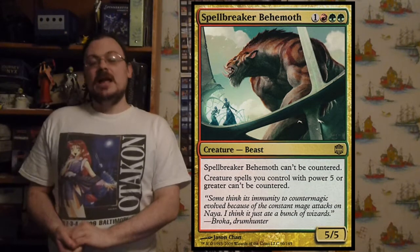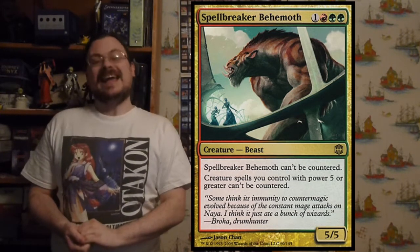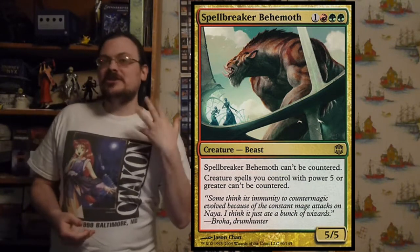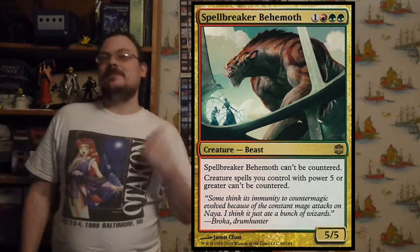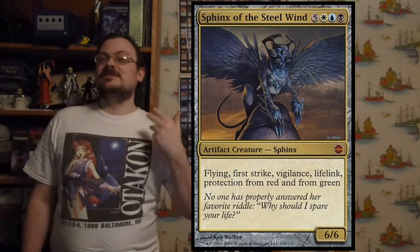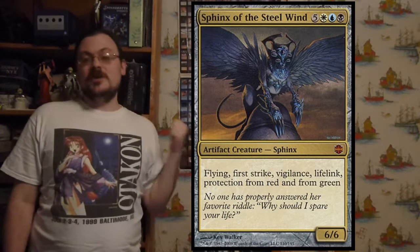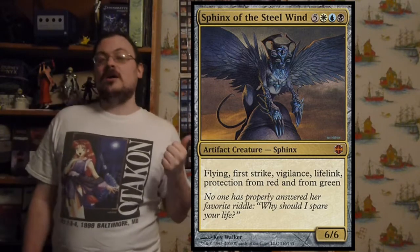Spellbreaker Behemoth can't be countered, and creatures with power five or greater that you are playing as spells also can't be countered — so your big creatures can't be countered, and neither can the Behemoth itself. Sphinx of the Steel Wind has flying, first strike, vigilance, lifelink, and protection from red and green — a 6/6 with a lot of abilities, pretty potent for its cost.